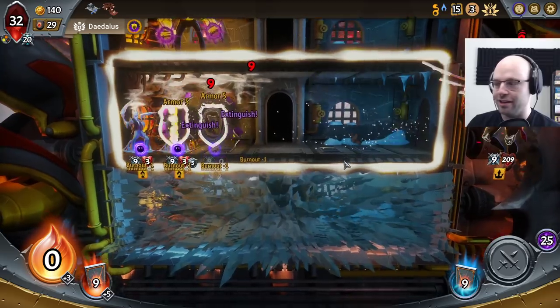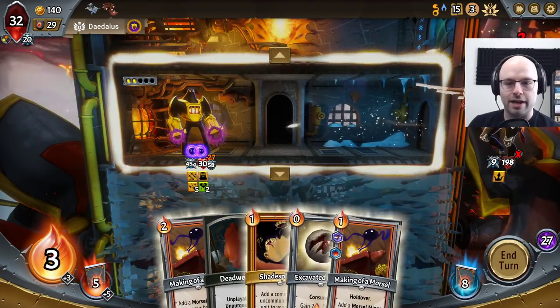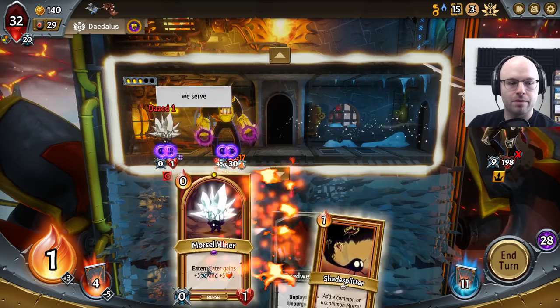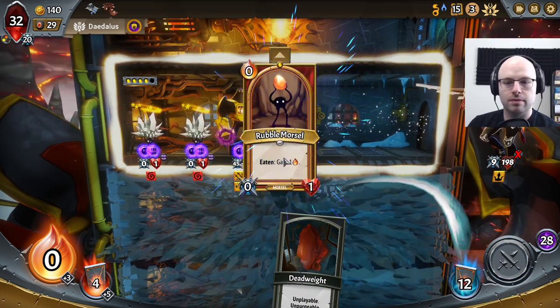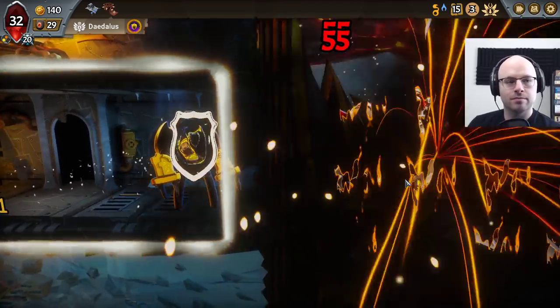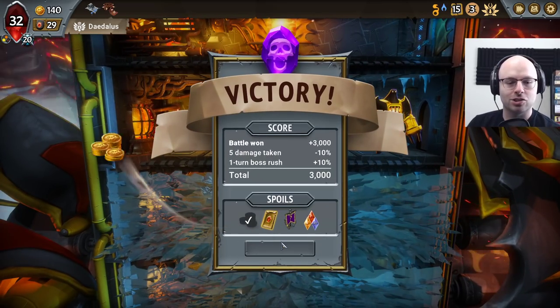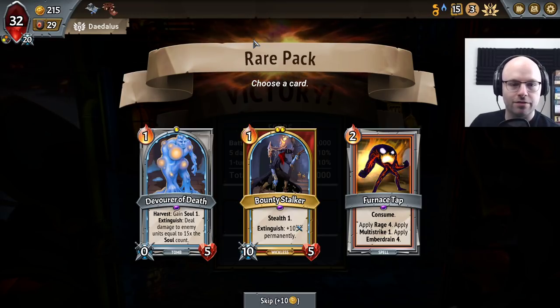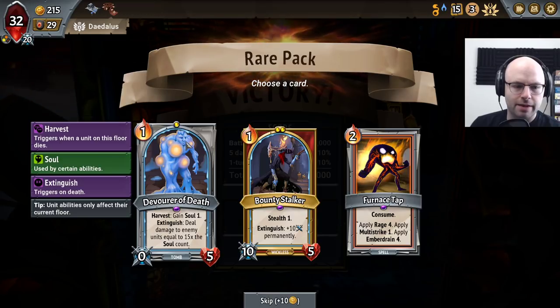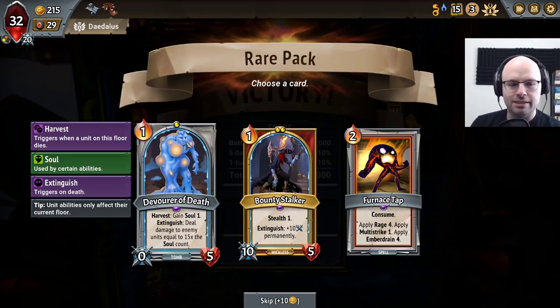All right, we're learning. It's a little bit of a slow start and there is no chance — you had no chance on this one. And this is going to make it even harder for you. But we got to find a way. I love seeing our unit actually getting stronger instead of weaker — it just makes you think you beat the boss so badly they never even stood a chance. Okay — Devourer of Death. Harvest: gain one soul. Extinguish: deal damage to the enemy unit equal to 15 times the soul count. So the longer this thing lives, the more AOE damage it does. Interesting, and I hate it.